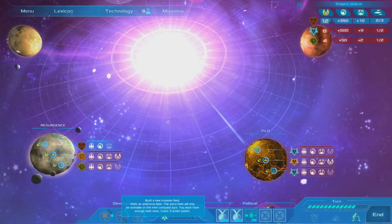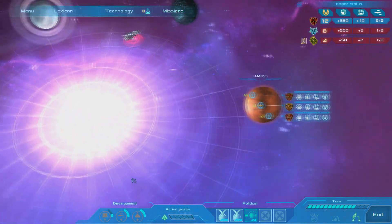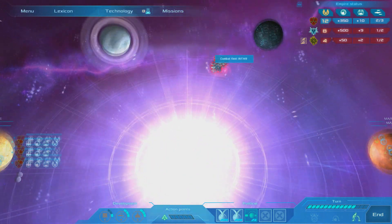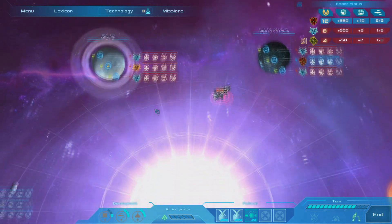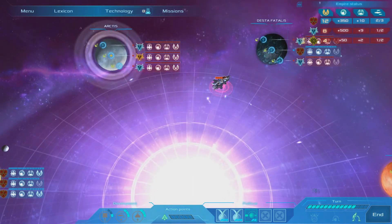Let's go back now — I think that's about all we can do. We still have our two fleets, the Vectides have been destroyed. The Intars will probably attack us, so let's end our turn and see what happens.